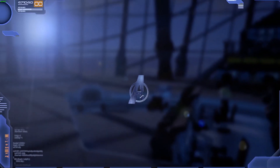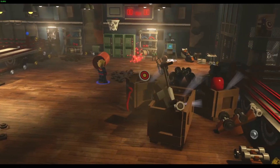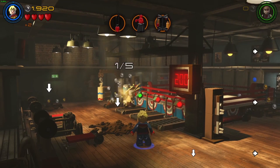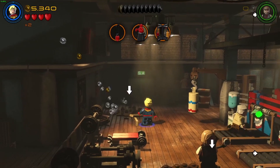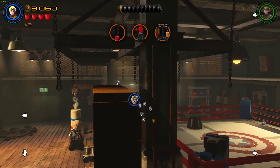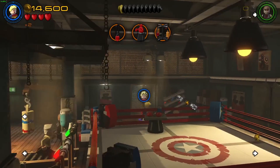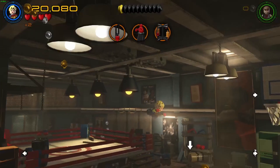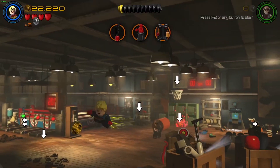Let's take Captain Marvel - because why not. For the very first minikit, you have to destroy five of those Captain America shields. There was one over here, that's one. There was one over here, that's two. There was number three back here, and number four is over here - that's four. Then number five is somewhere back here.